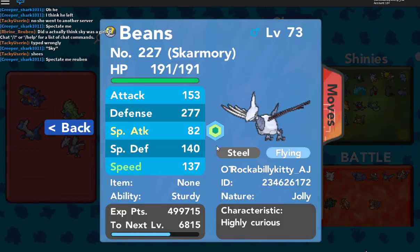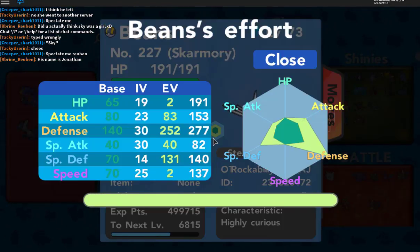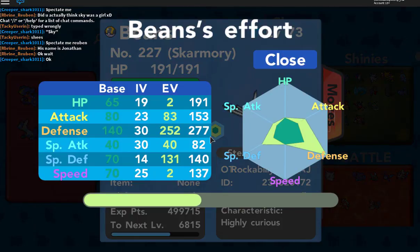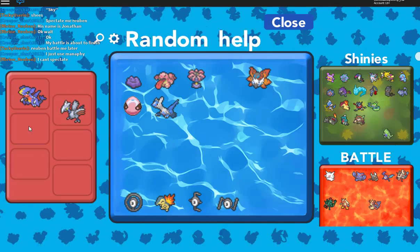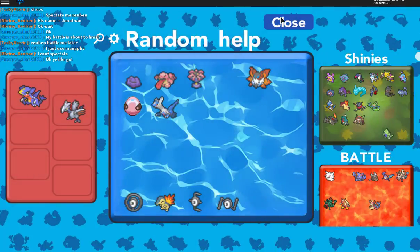So who I'll be bringing is my Skymarie Beans, who has been poorly EV trained because they were an HM slave. You can tell all of the EVs are mixed up. I can still save it because it's only level 73 — I'd have to reset all of its EVs. So we'll bring two Pokemon here: we'll bring Garchomp, who has been EV trained properly, and Skymarie, who hasn't been EV trained properly.